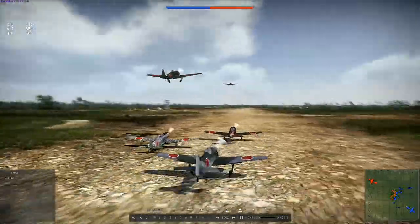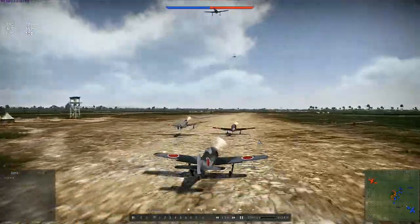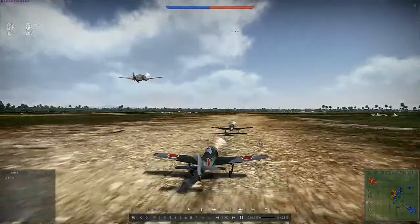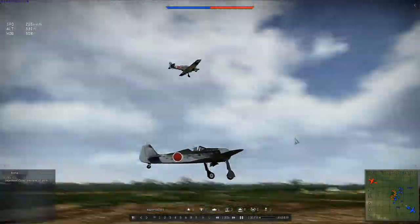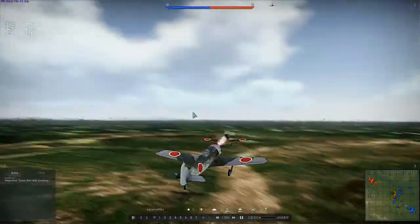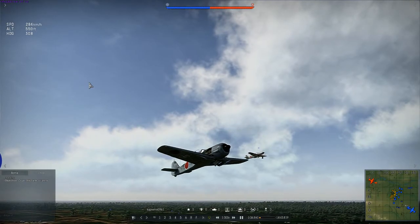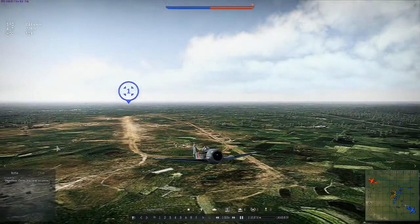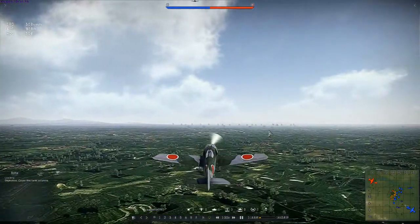I'm going to take off as fast as possible. I'll just go straight along the runway to gain speed before I climb. We'll start taking off. I'm already going faster than that. There we go. At the moment I'm just climbing.